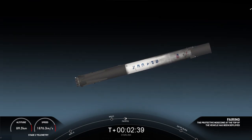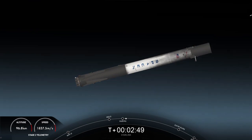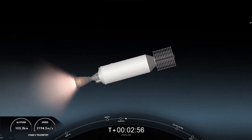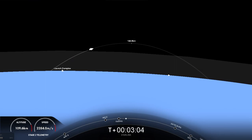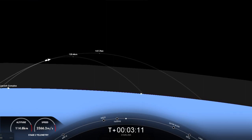We can now see the Starlink satellites as well as the grid fins on the left-hand side of your screen now being deployed on the first stage. Today we will attempt to recover those fairing halves again to use on a future mission. Beautiful view on the right-hand side of your screen as that MVAC nozzle begins to develop a beautiful red-orange glow. I love that view of planet Earth in the background.